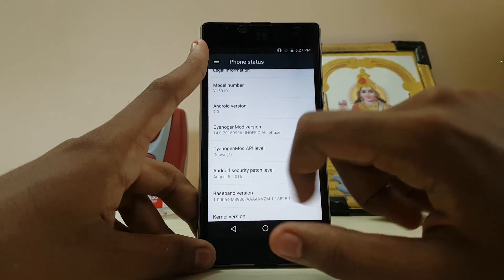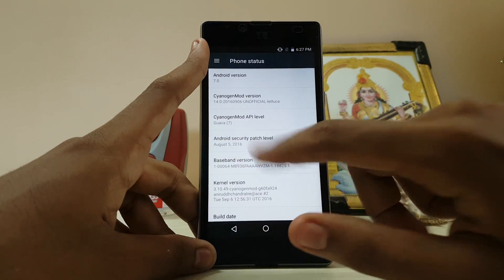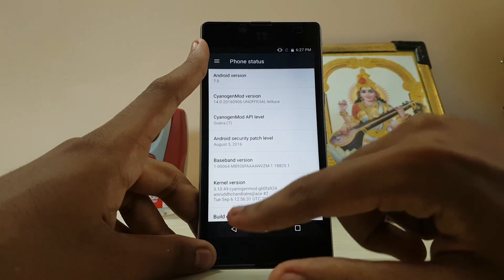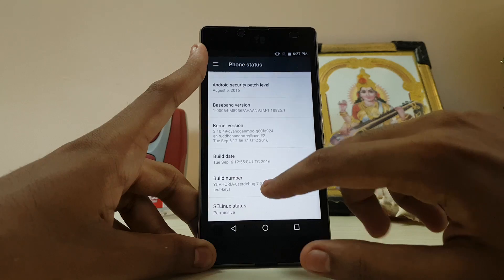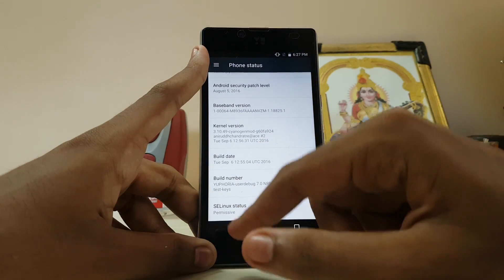On Sanjin Mod with API 7, you also get the latest August security patch — August 5th — which is good. However, you can't enable developer options yet by tapping on the build number; I'm not sure why.